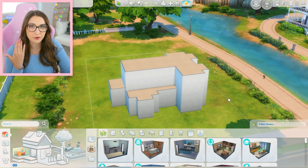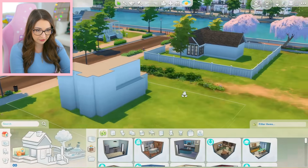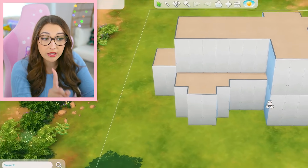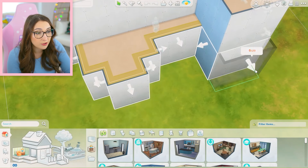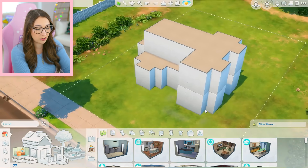The only rule is you cannot change the exterior walls — like the position of them. You can't move them around. Here is the shell that I've created. This is the front, here is the side, here is the back, here is the other side. You can turn this into whatever you want. The only thing you cannot do is modify or move these exterior walls. That's the only restriction.